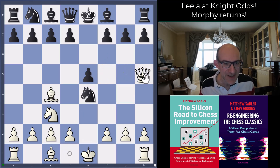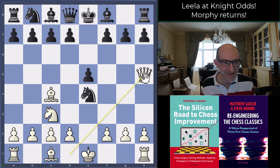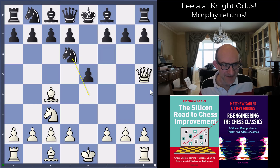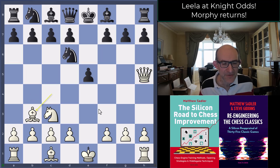There are possibilities like queen h5 but they're not supposed to be amazing for white. And of course, anything that flattens out the position and makes it more stable — forcing the game into some sort of equal channel — that's exactly what the odds taker wants as black. So queen h5 threatens mate on f7; black has the nice reply knight d6, covering the bishop on c4 and protecting the f7 pawn, so bishop b3.